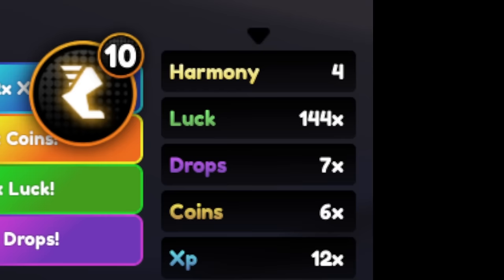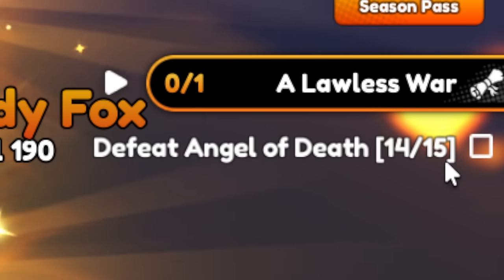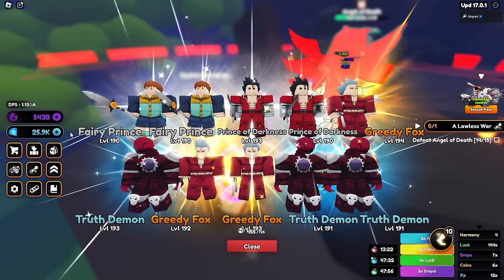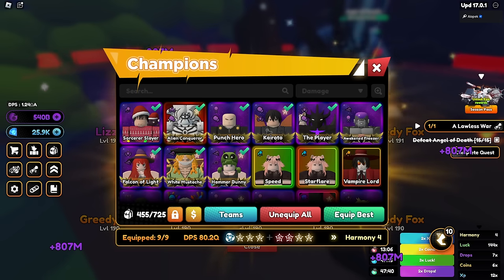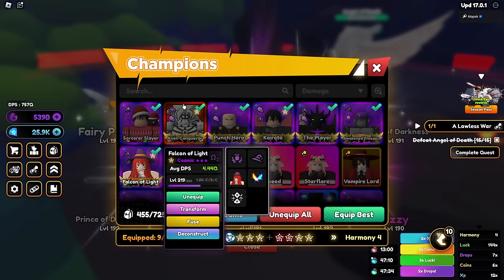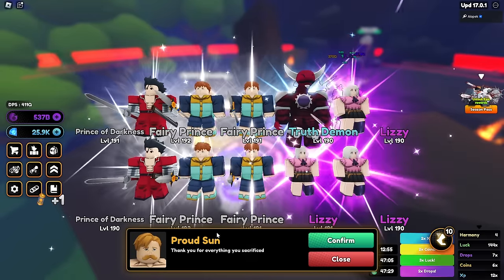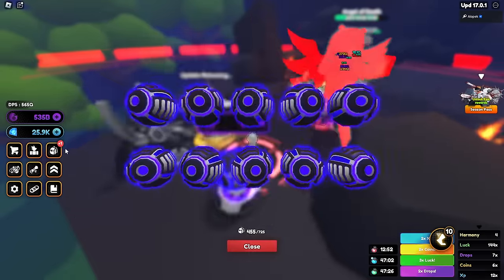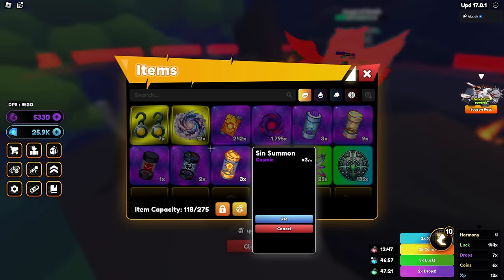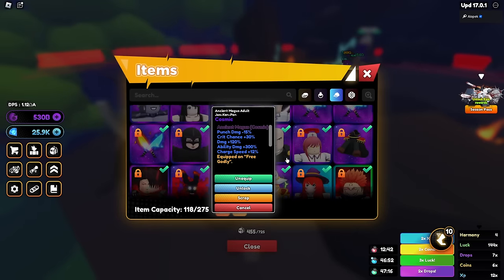We only need one more quest — we're about to complete almost every quest, and then we have to beat the torment raid. I wonder what it's gonna give us, hopefully like five cosmics or something. Level 219, we're almost there. It's really easy to level up the cosmics — it requires half as much as the astral, that's crazy! Let's complete this quest. We only got one free summon? That is tough guys, that is really tough.